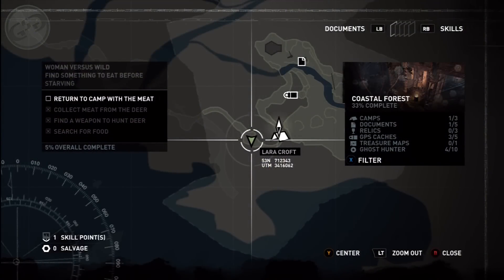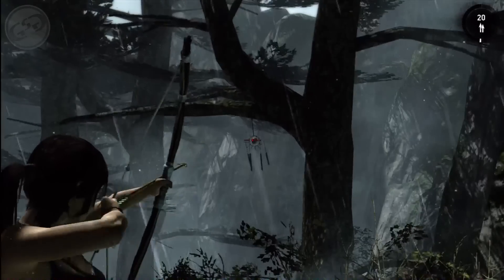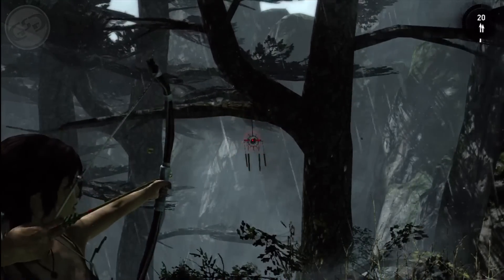Drop down from there — that'll take you back up to the camp. Once you reach the camp, go past it, and after you exit through that little cave area, look to the left and you'll see a ghost hunter.